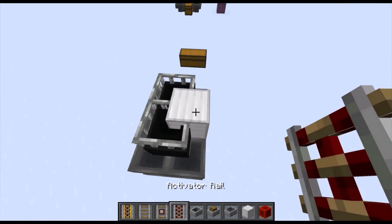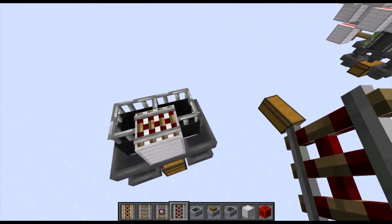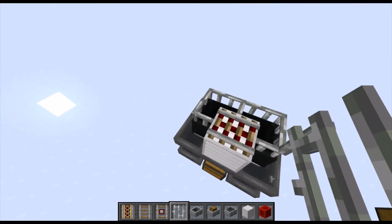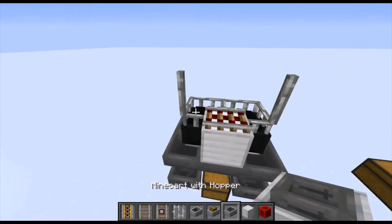Grab an activator rail — it has to be an activator rail — to power and depower the hopper minecarts and make sure they don't suck up the shulker box. Place two iron bars on either side.